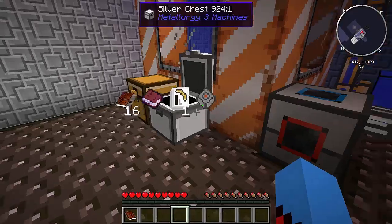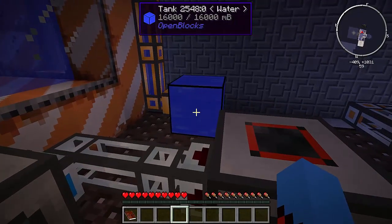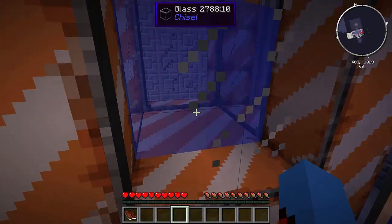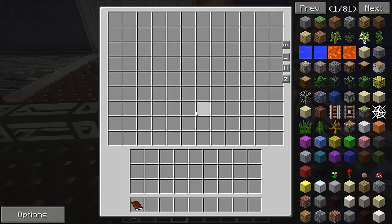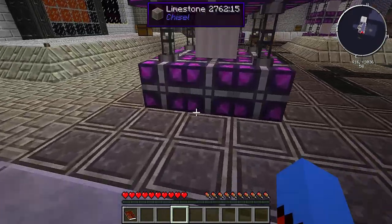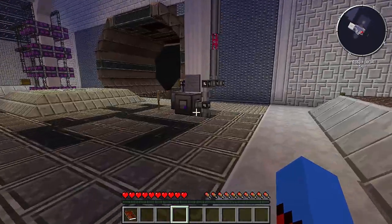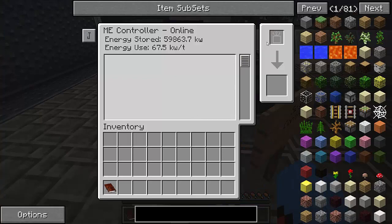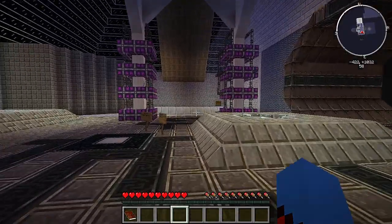We have flint inside the pulverizer. Nothing inside this other pulverizer. We've got a tank full of water and another tank full of water. Nothing in that pulverizer and nothing in that redstone furnace. There is a chest here and a redstone furnace here. Here are energy cells - there's a few of them. Spatial IO port. ME controller. The ME drive - this is interesting.